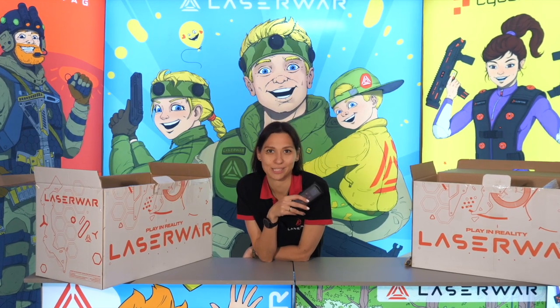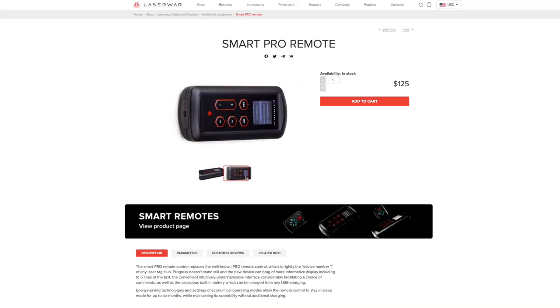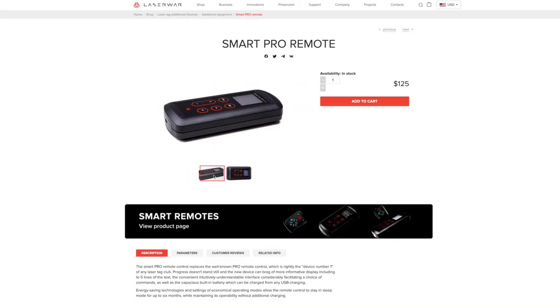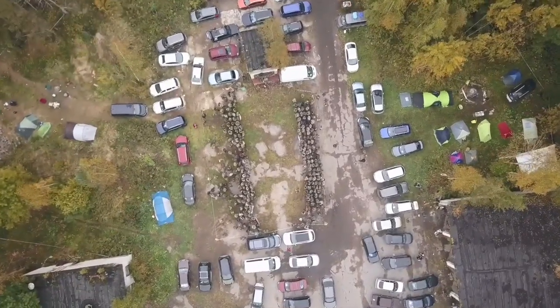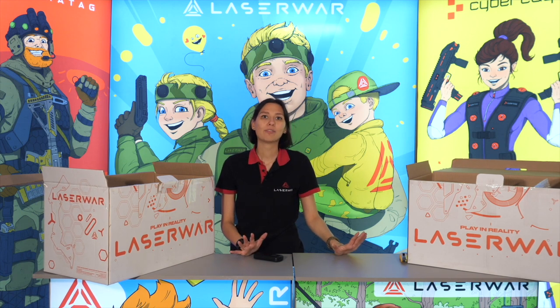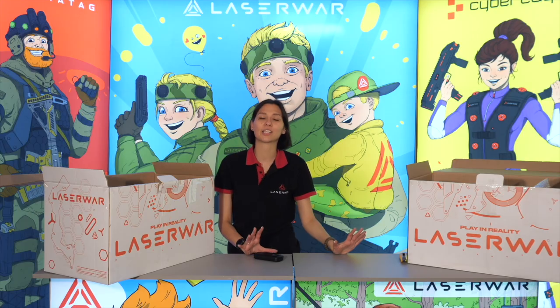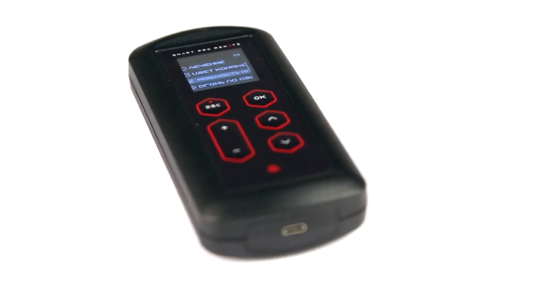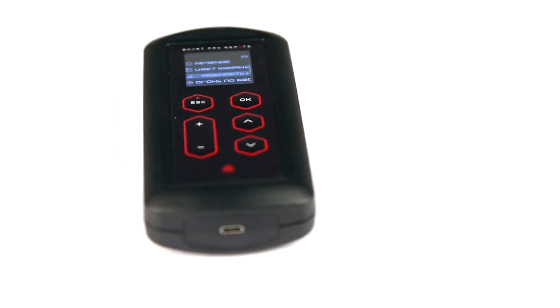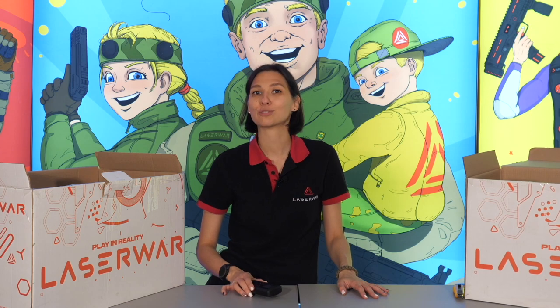The Smart Pro Remote features a built-in OLED display, a minimum number of buttons with maximum functionality. Due to its compact size, it is easy to carry in your pocket. This remote is quite useful at large-scale events because it allows you to test laser-attack equipment in the field. It can receive the IR impulse from the gun and display the team color, player's ID, and damage on the screen. You can deactivate a player who broke the rules, or respawn a player if they were killed unfairly.